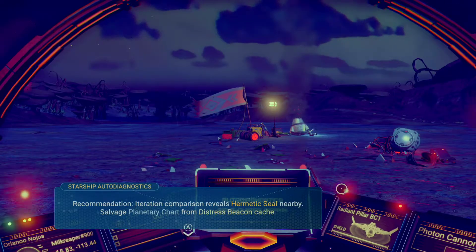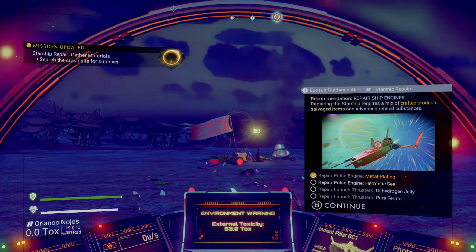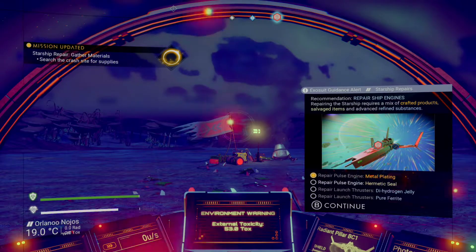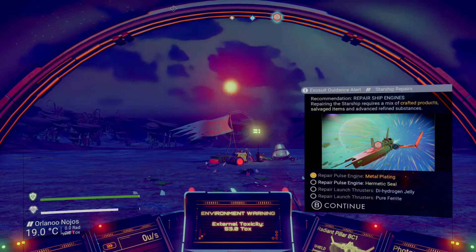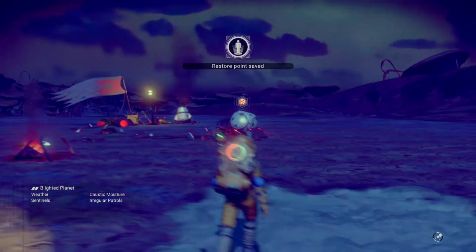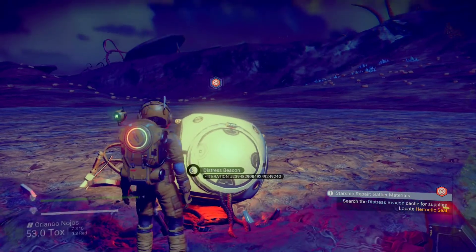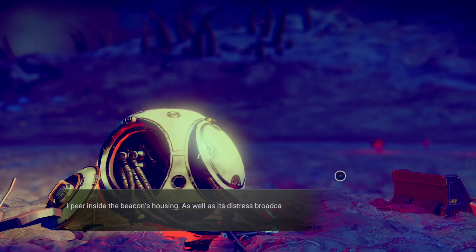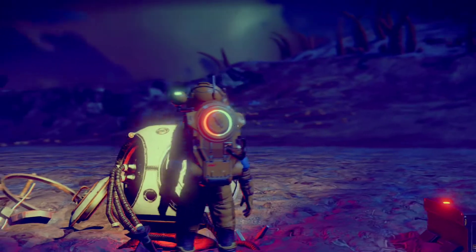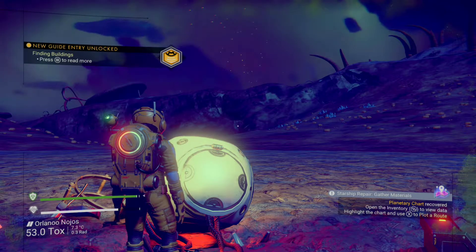Itinerary conversion — salvage planetary chart from distressed beacon cache. Repair pulse engine, haptic seal repair, shield engine, mixed products. Search distressed beacon cache — let's go. Other than being slow, it looks beautiful — it's a beautiful game, no doubt. But it's a bit slow to start, and I'm a bit of a hack-and-slash kind of guy. I want simple and easy, maybe I just like that instant gratification.